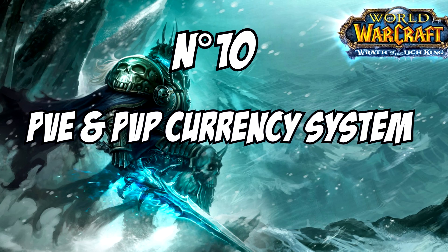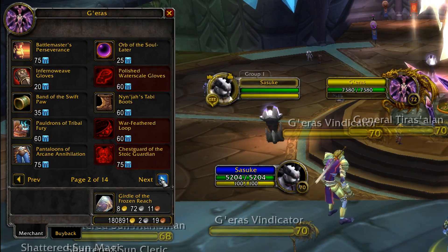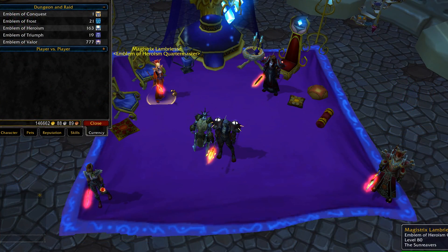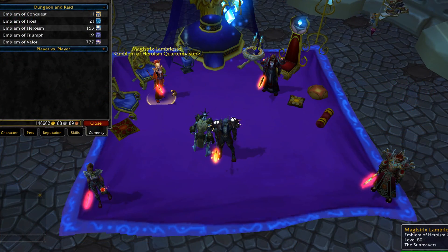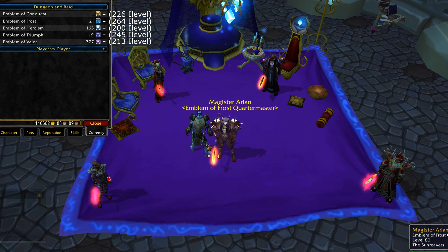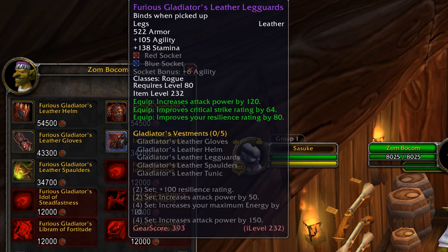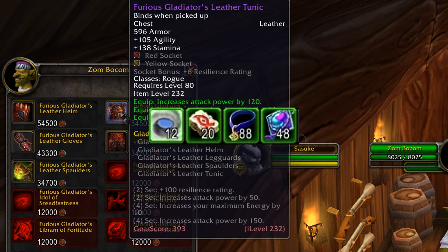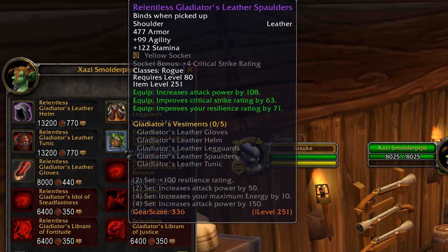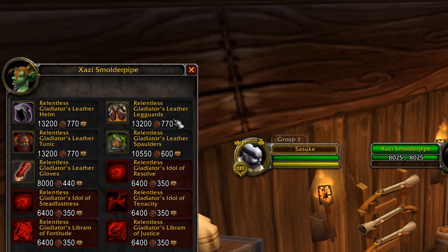Number 10: PvE and PvP currency systems. Both have changed. In PvE, instead of having only one kind of badge that allows you to buy every item whether high-level or not, you now have a different type of emblem for each major patch: Emblem of Heroism, of Valor, of Conquest, of Triumph, and of Frost — with the possibility of exchanging an emblem for an inferior one. Concerning the PvP system, the Battleground marks have been removed from the game, meaning you only need Honor Points, which are also much easier to farm. Some PvP parts require both Arena Points and Honor Points, which wasn't the case in TBC.